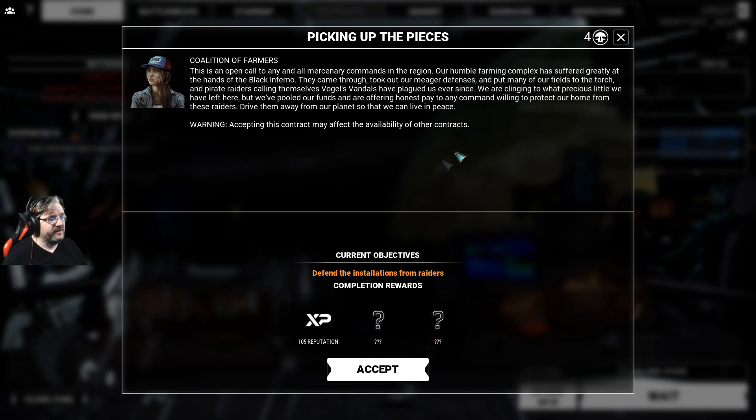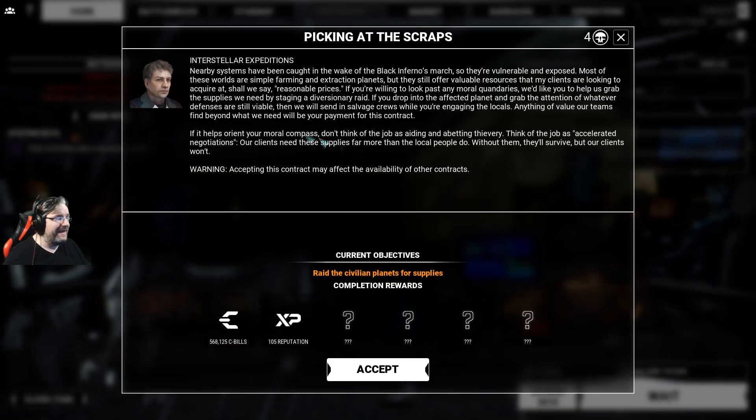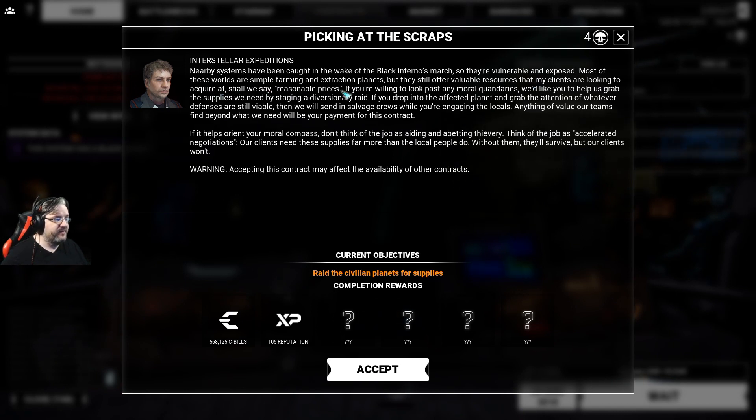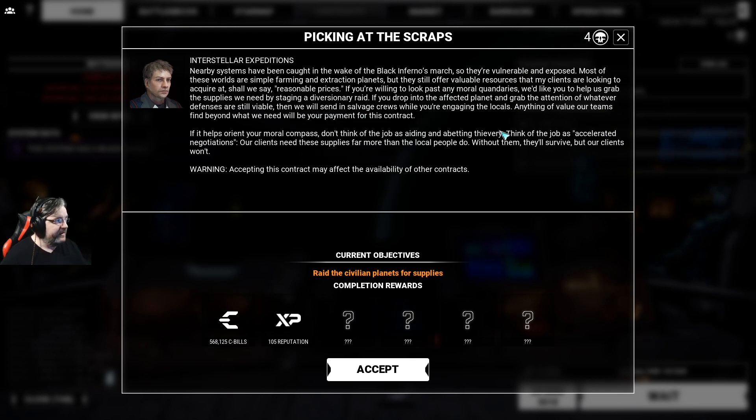Warning: accepting this contract may affect availability of other contracts - 105 reputation and some items. The second option is an Interstellar Expeditions contract: nearby systems vulnerable from Black Sun's Inferno March. Clients want resources at reasonable prices - they want us to stage a diversionary raid, grab the attention of defenders while salvage crews come in. Don't think of it as thievery - think of it as accelerated negotiations. Our clients need these supplies more than the locals do.